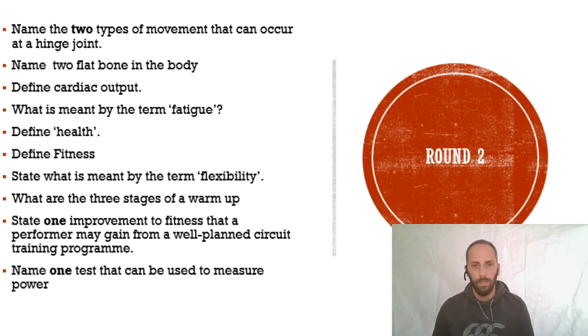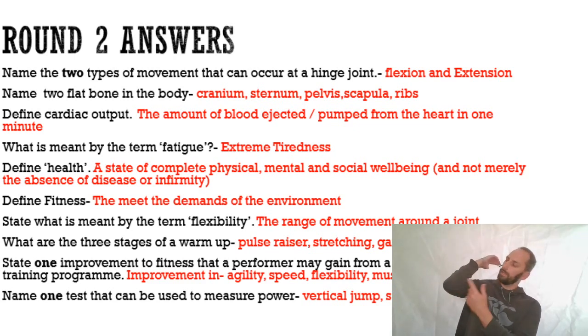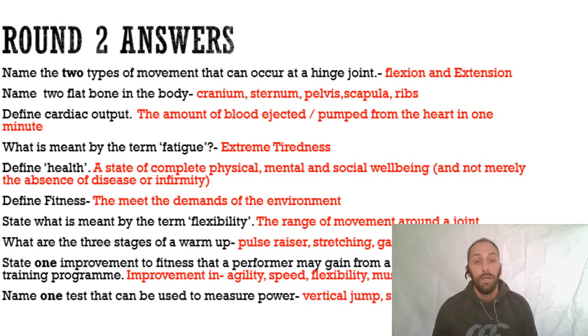Here are the answers. The two movements at a hinge joint are flexion and extension - my elbow is a hinge joint, it can only do flexion or extension. Two flat bones in the body: you could say the cranium, the sternum, the pelvis, the scapula, and the ribs. What do all of those bones do - what's their primary function?